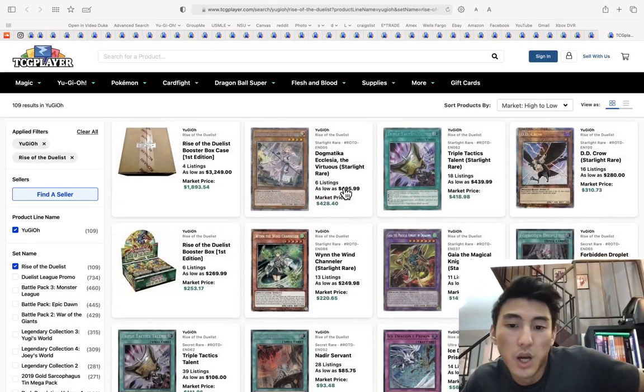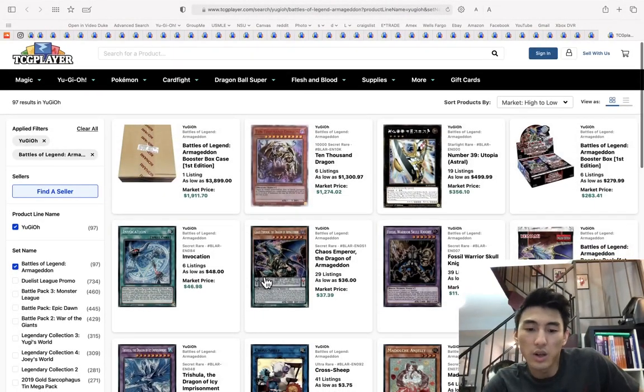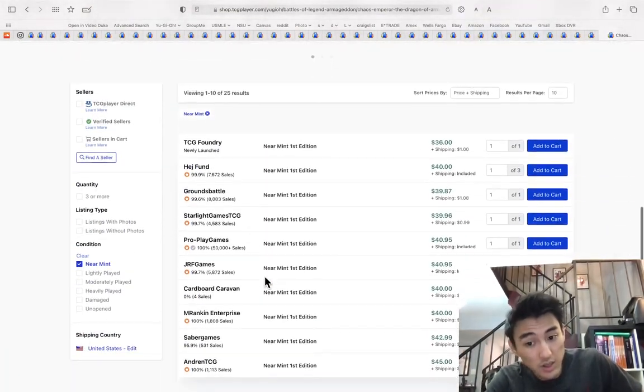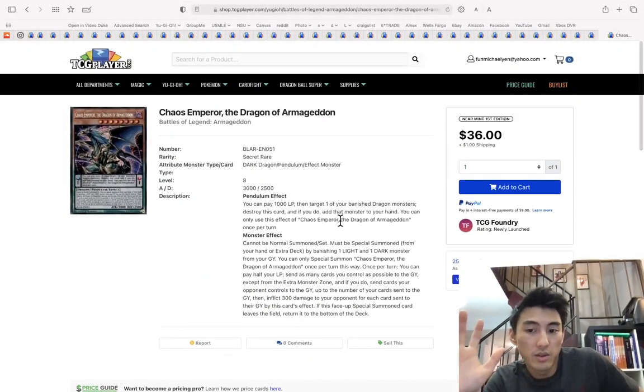Chaos Emperor the Dragon of Armageddon is now $37, holding the line at around $40. I would definitely still get this — it's an amazing card.